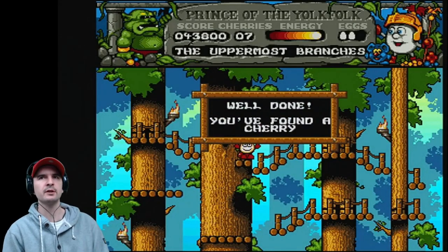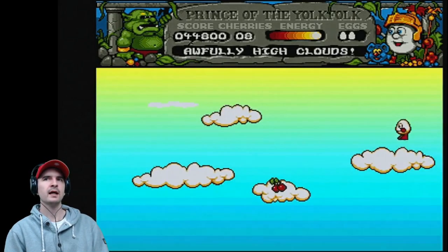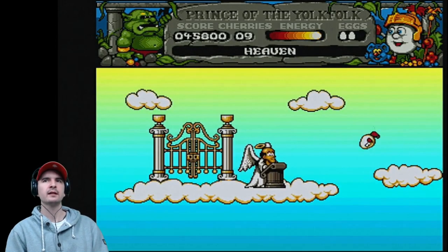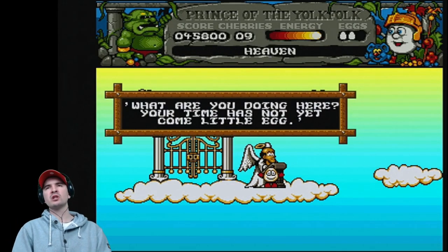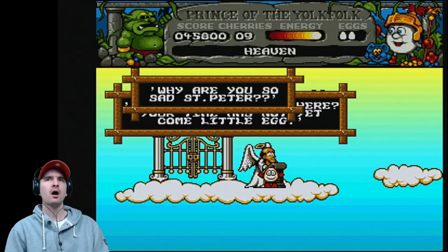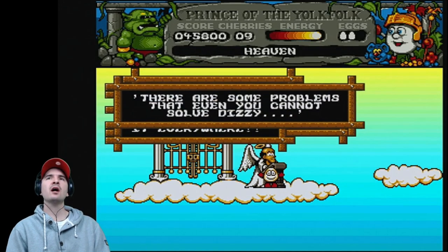At the uppermost branches, we need to take a big leap of faith. In this cloud there's a cherry — keep jumping and then another jump, and here we are in heaven. This is St. Peter. 'What are you doing here? Your time has not yet come, little egg.' 'When I fall in the water it will be.' 'Why are you so sad, St. Peter?' 'I've looked for it everywhere.' 'Looked for what?' 'There are some problems that even you cannot solve, Dizzy.'